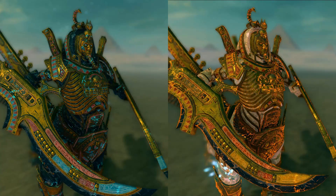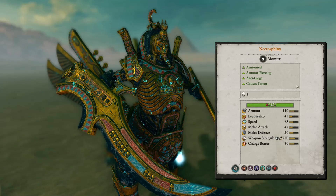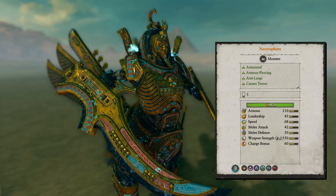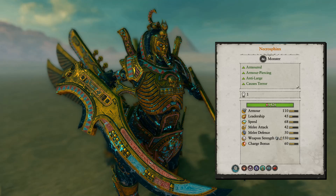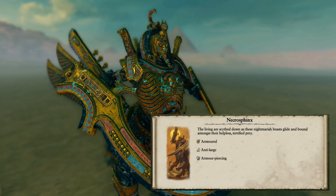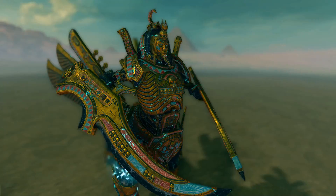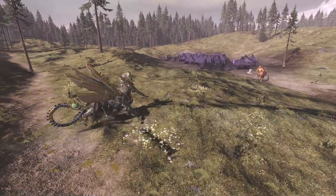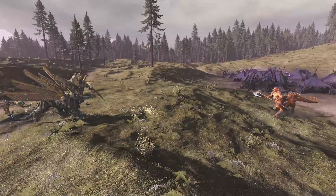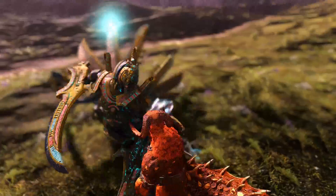The Necrosphinx is also an incredibly strong monster: 110 armor, melee attack of 42, melee defense of 50, weapon strength of 550, armor piercing damage of 400, and a bonus versus large of 35. The Necrosphinx is designed to fight large entities — dragons, Shaggoth, Kholek — and for those purposes it is really strong, one of the strongest monsters in the game. If you are facing a lot of giants, Shaggoth, or similar large entities, the Necrosphinx is really necessary and can really take them out.